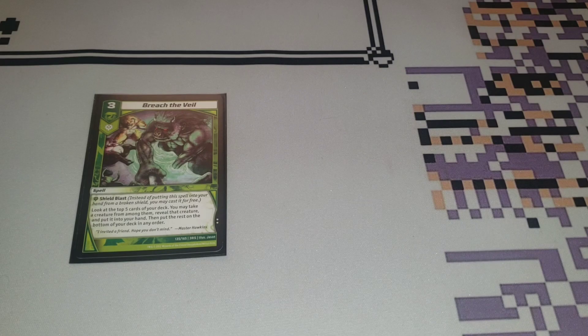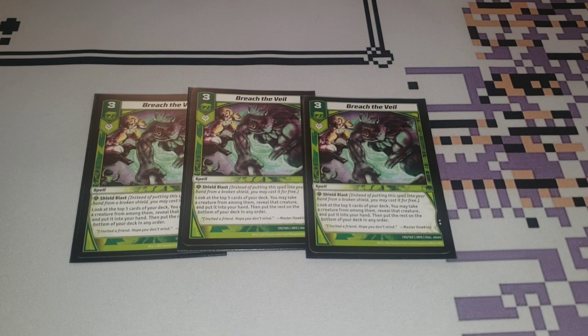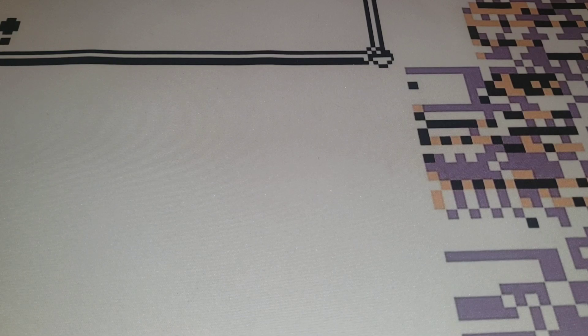This is one of those questionable cards I was talking about, but I've been enjoying it — three copies of Breach the Veil. This is a three-cost Shield Blast. It says: look at the top five cards of your deck, you may take a creature from among them, reveal that creature, and put it into your hand, then put the rest at the bottom of your deck. We don't have drawing in this deck, but we have some form of searching. We play quite a few evolutions — I believe seven in this deck — and Breach the Veil helps you dig to either get your bait or your big guys. It's super useful, and right now Breach the Veil is doing absolutely fantastic.